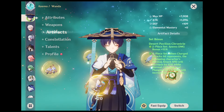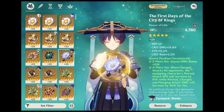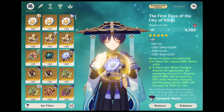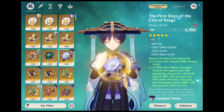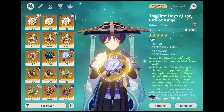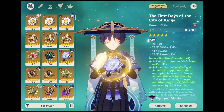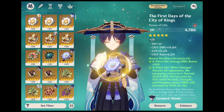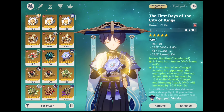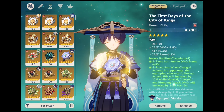Moving on to his best artifact sets. His first is Desert Pavilion Chronicle. The 2-piece set grants a 15% Animo damage bonus, which is always a great choice for any Animo character, especially for Wanderer who is focused on dishing out heavy damage. The 4-piece set focuses on charge attacks and causes a charge attack that successfully hits an enemy to increase normal attack speed by 10%, and will also raise normal, charge and plunging attack damage by 40% for 15 seconds. The 4-piece set is a great choice alongside another 2-piece set such as Veris and Venerer or Gladiator's Finale, but should only be used if you plan to activate Wanderer's charge attack frequently.